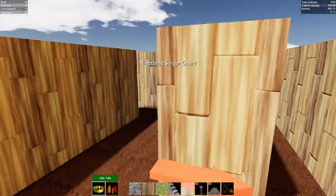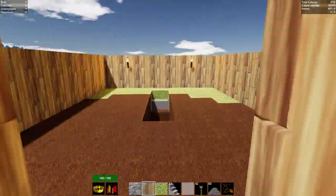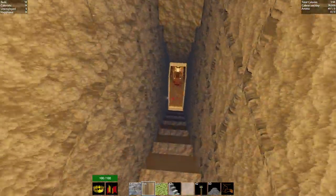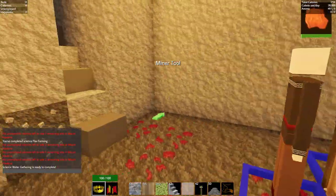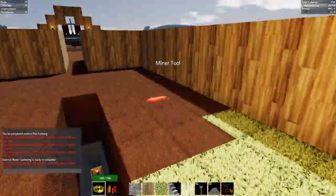We've got two day guards and three night guards. Two day guards is probably all we're gonna need for a very long time. We're going to need bronze, which means we need a tin miner - so get over here and make a tin miner, thank you very much.